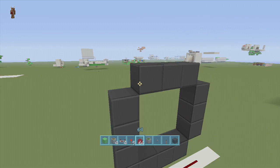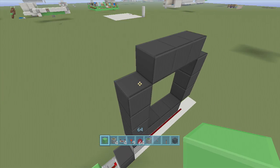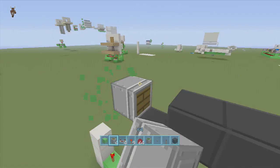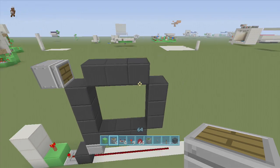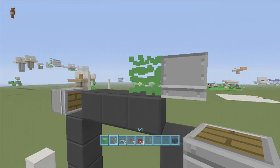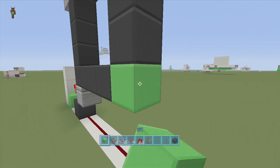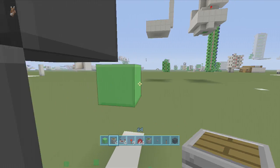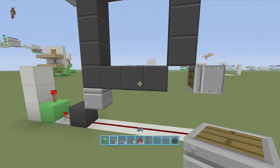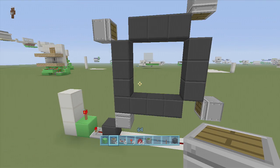Now we're putting in the rest of the pistons. Come out three blocks from the top left side where our regular piston is — one, two, three — delete two blocks and put a regular piston facing towards us going towards the door. On the top side, go up a block from the top and put a regular piston facing downwards. On the other side, come out three again, delete two blocks, and put a piston facing that way. Now we just have to hook up all the redstone to these pistons.